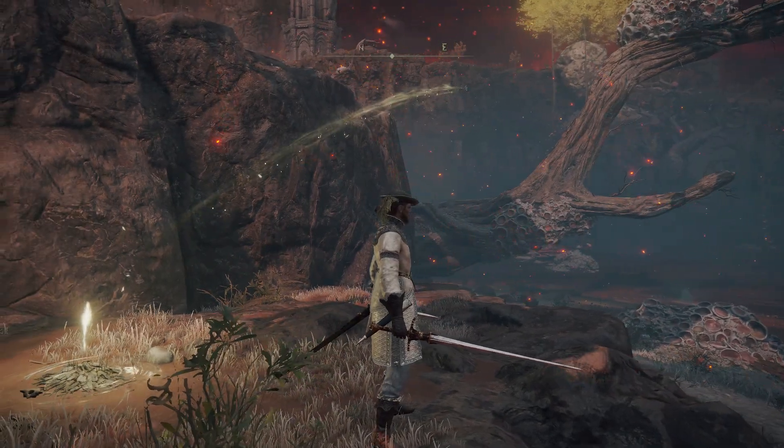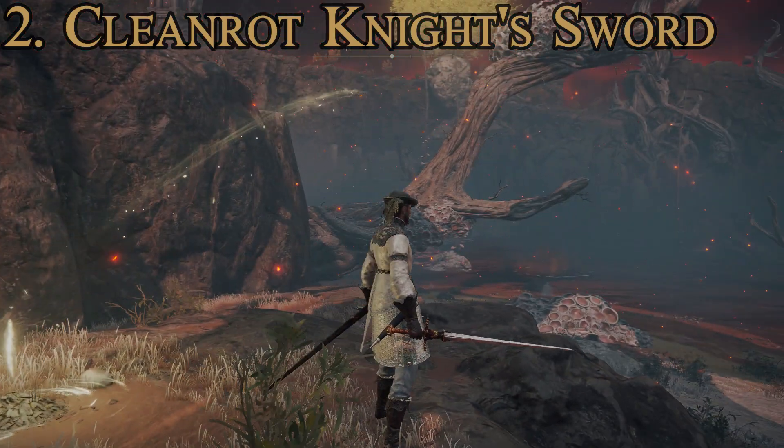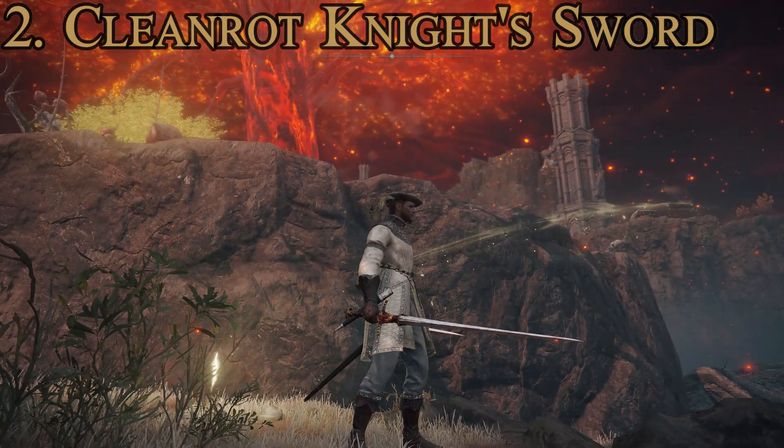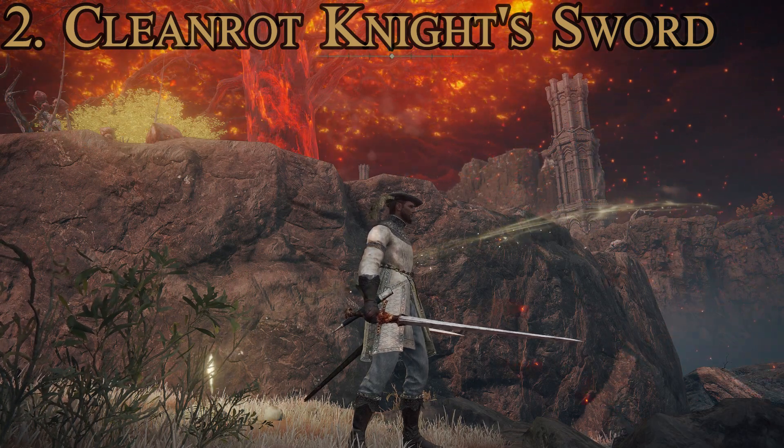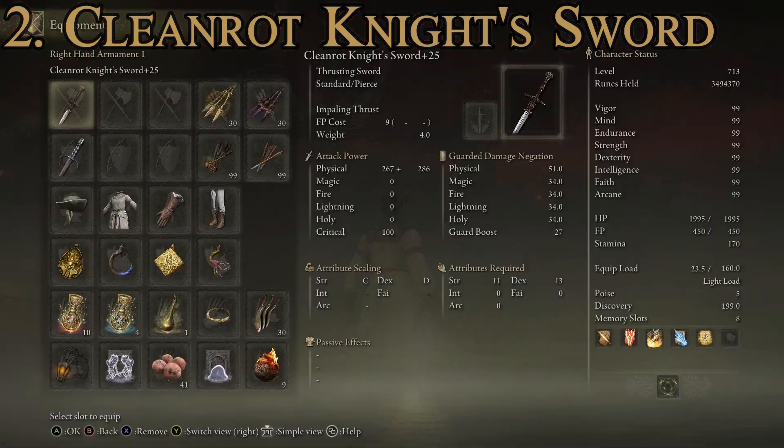At number two, the runner-up, we have the Cleanrot Knight's Sword. This one looks the least like the rest — it's almost the size of an arming sword — but it does have a smaller profile and fits the class rather well. It's got a pretty standard, not unrealistic look. Stats: max attack power of 653 — a nice jump up — and an average guarded damage negation of 35.6. Attributes required are only 11 strength and 13 dexterity, so very attainable especially for a duelist style build.